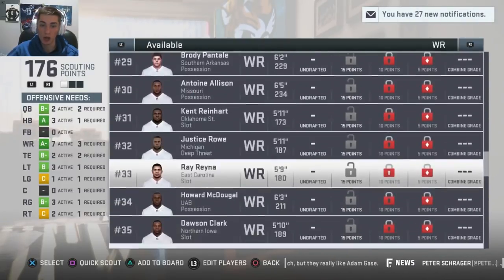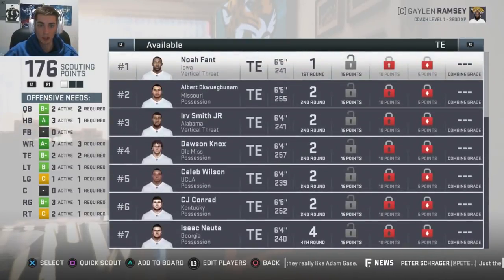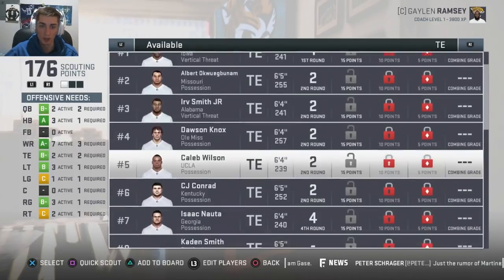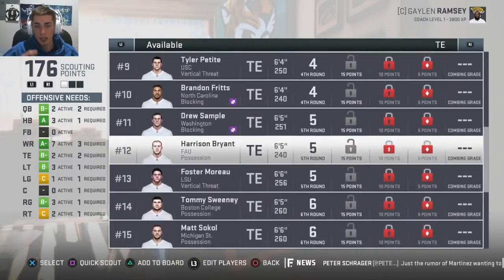There are some undrafted players as well at every position. At tight end, we have Noah Fant, Albert Okwuegbunam, Irv Smith Jr. — who likely will return. But again, it's a pretty deep class and there are a lot of players in here.